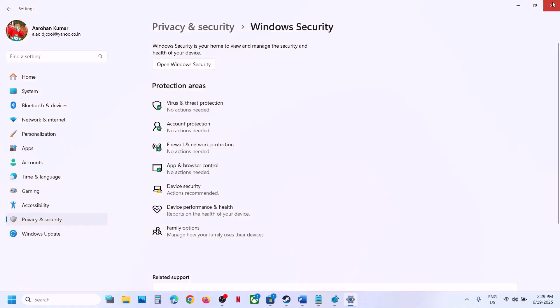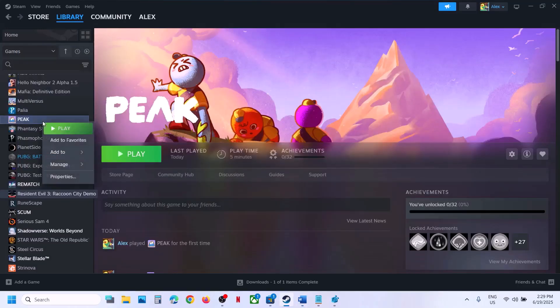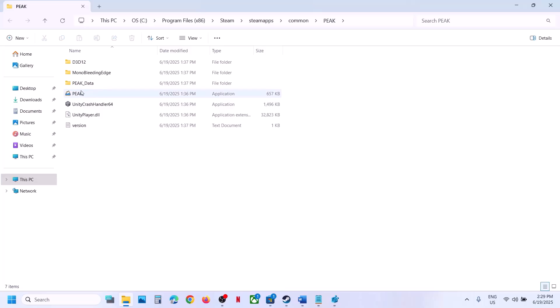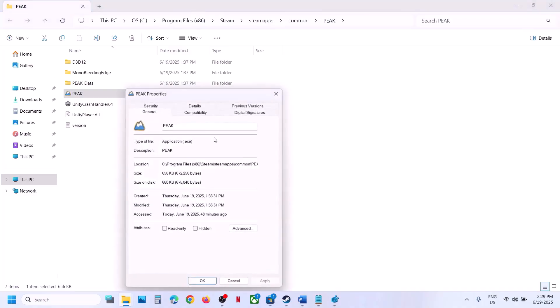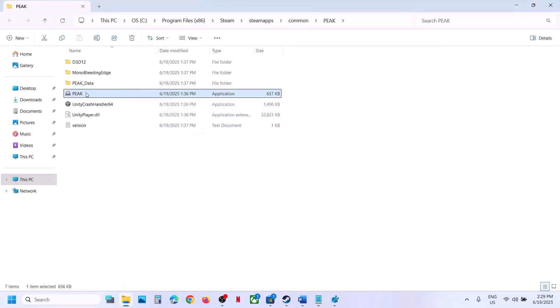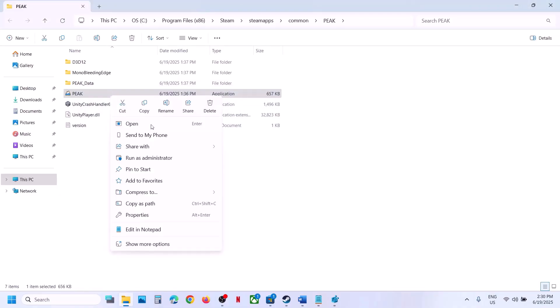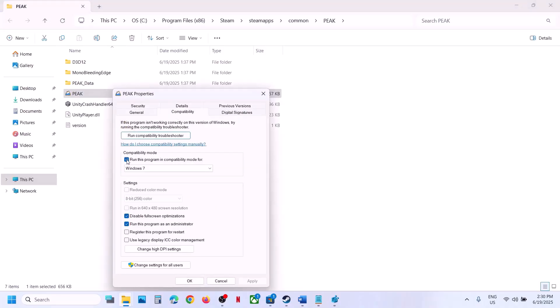The next step is to run the game from the game installation folder. Right-click on the game, select Manage, click Browse Local Files — this takes you to the installation folder. Double-click to launch the game from here and check. If that does not work, right-click the game exe, select Properties, go to the Compatibility tab, and check the box which says 'Run this program as an administrator', hit Apply, click OK, then double-click to launch. If still not working, try selecting Windows 8 compatibility mode, hit Apply, OK. Still not working, try Windows 7. Still not working, check 'Disable fullscreen optimizations', hit Apply, OK. If none of these work, uncheck all these boxes, hit Apply, click OK, and follow the next step.